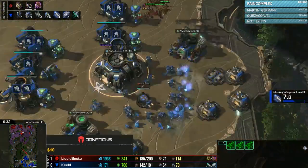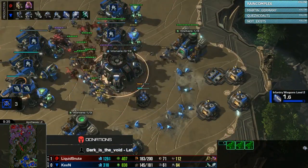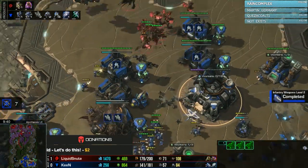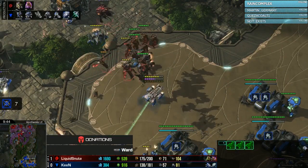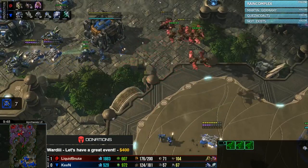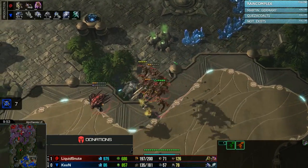Snoot goes into the enemy main. Keen wasn't aware of the Mutalisks at all, and now they're already in the main — so many workers going down. A couple of Liberators come forward but two isn't enough, and they get killed. That Viking from earlier in the game also goes down. Snoot is doing so much damage in game two and putting himself in a fantastic position.